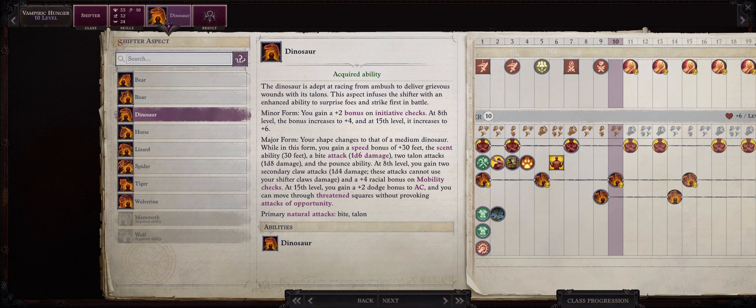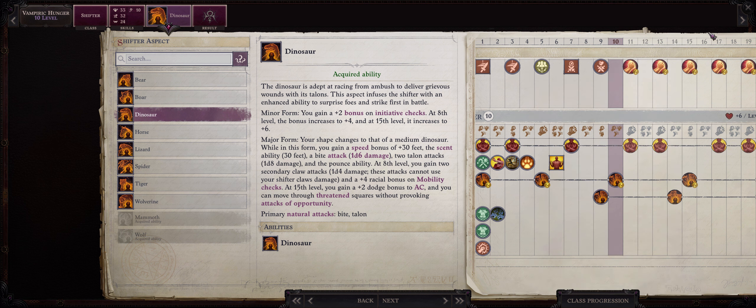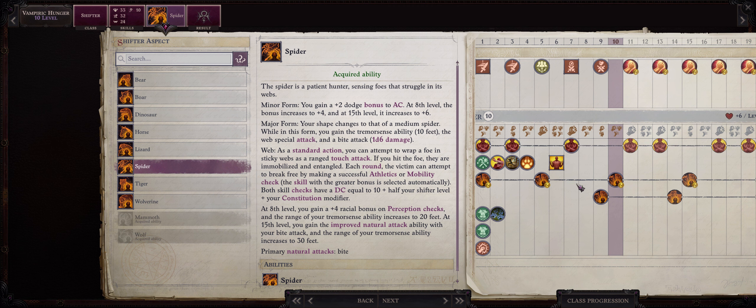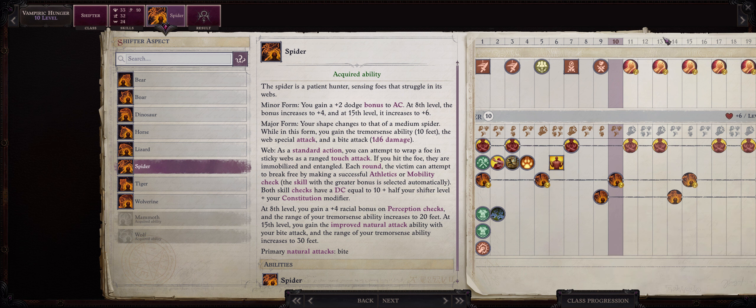Until around level 15, which is where we get the other Shifter aspect, I would much rather keep to the Wolf, because Trip is just that amazing when it comes for free. Enemies immune to Trip only start appearing way later, at around chapter 4, so level 15 — that is when I would rather go for the Dinosaur form. For now, Spider is the way to go for higher Armor Class if needed. Just remember you can only have 3 minor aspects on through Greater Chimeric Aspects at level 14.